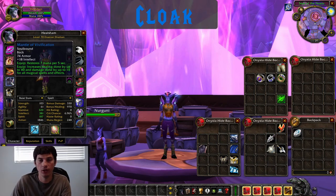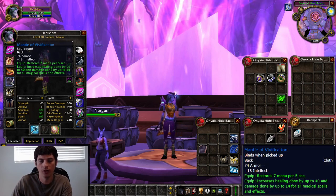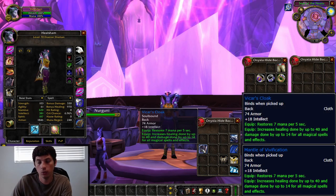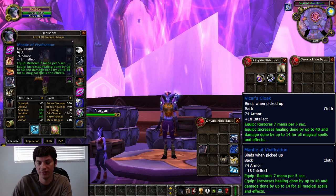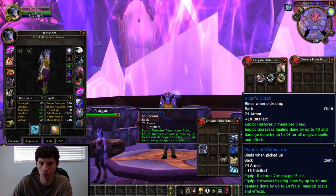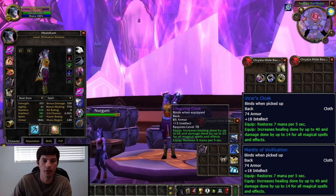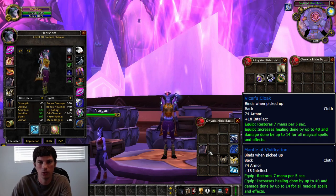For the cloak, there are a few options but it's pretty simple. For Alliance, you have the Mantle of Vivification from the quest Turning the Tide in Hellfire Citadel. If you're Horde, it's going to be Vicar's Cloak from the Will of the Warchief quest, also in Hellfire Citadel. Your next upgrade from there is a BOE world drop called the Life-Giving Cloak, but the blue from Hellfire will honestly get you into Karazhan.